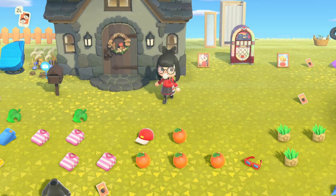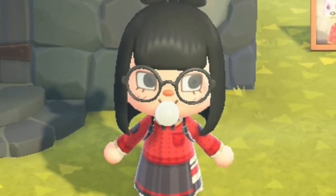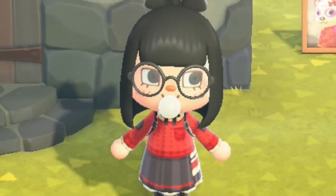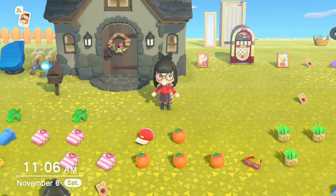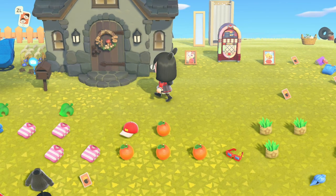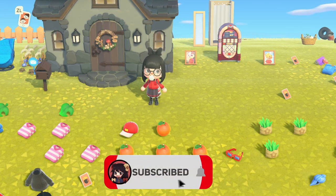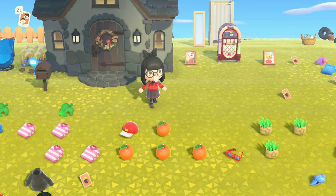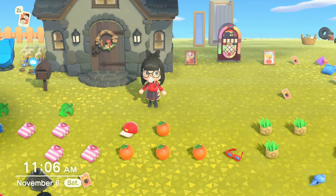We're going to check out the gyroid I planted yesterday. We're going to go find Mr. Brewster because I screwed up on day one — I didn't know we have to go find him on a mystery tour island, and I had already talked to Cap'n. But today we're going to go find Brewster, hopefully get luckier on one of the Cap'n tours. And lastly, we're going to check out Harvey's Island.